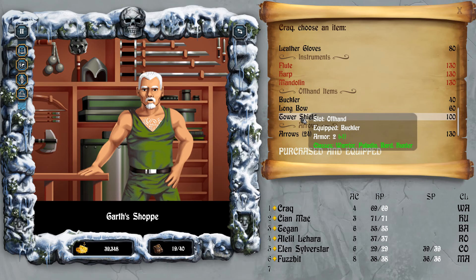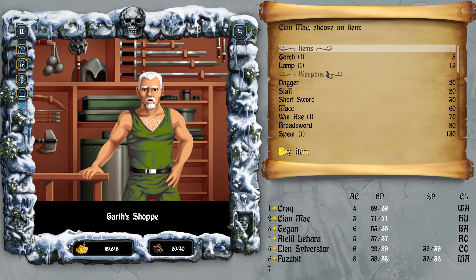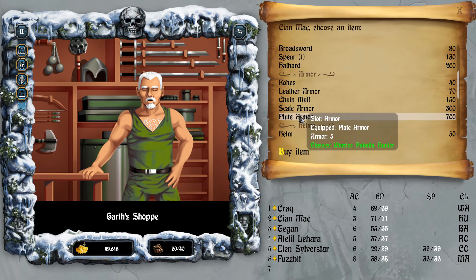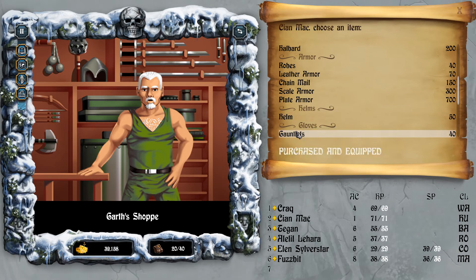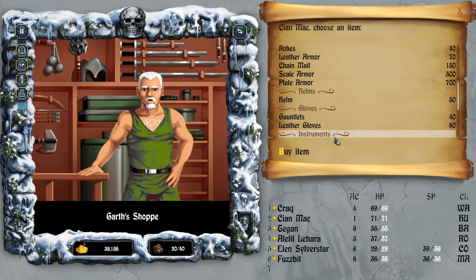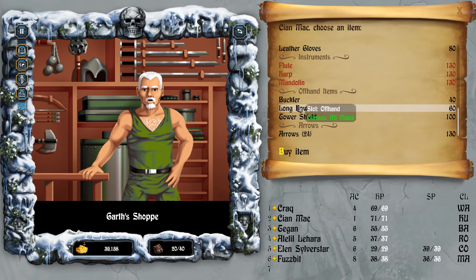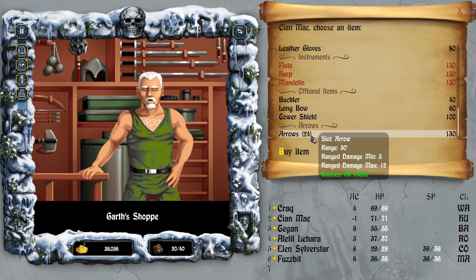Tower shield - has that been equipped? Okay. Kian, let's have a look and see what we can do for him - armor class three. He's the hunter. We must have the plate armor already. Let's go with the helm, then gauntlets. Okay, I'm going to get the class down to one. Offhand items - tower shield. Okay, negative one AC, which is brilliant. Let's buy some more arrows.